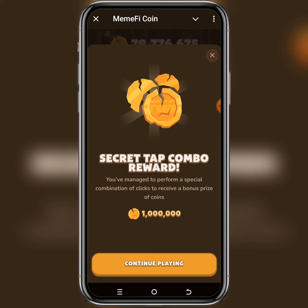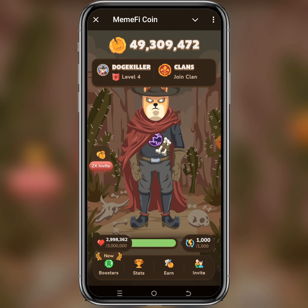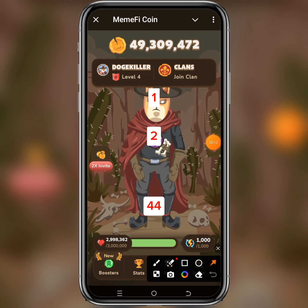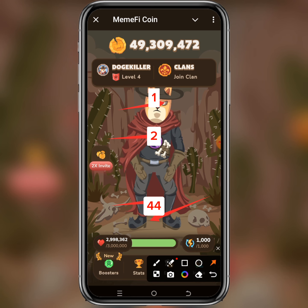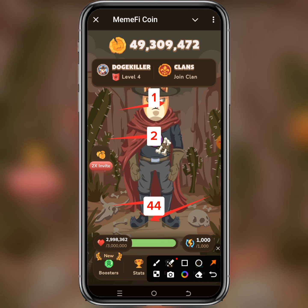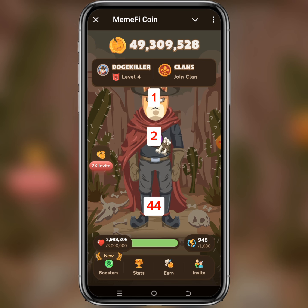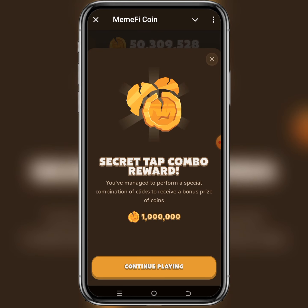Now let's move to level 4. The code is also 2-4-4-1. For level 4, the 2 is the chest — tap the chest. The 4-4 is the legs — double tap the legs. The 1 is the head — tap the head. As you can see, we have found today's Memify code for level 4 as well. Follow these simple steps to claim your free Memify coins.